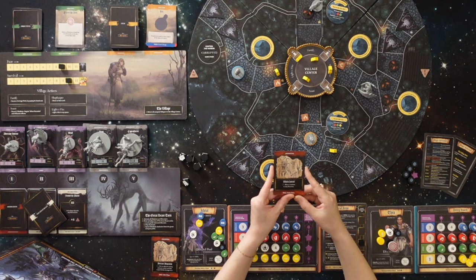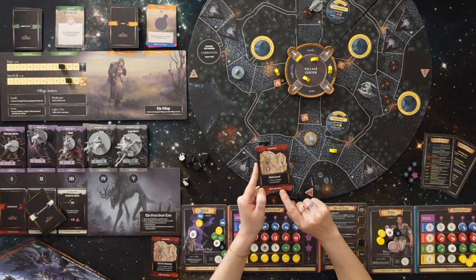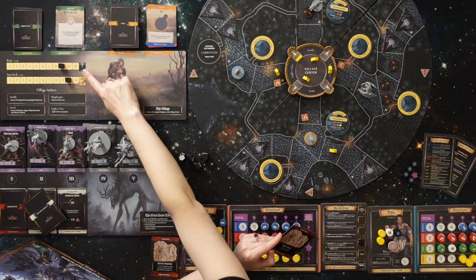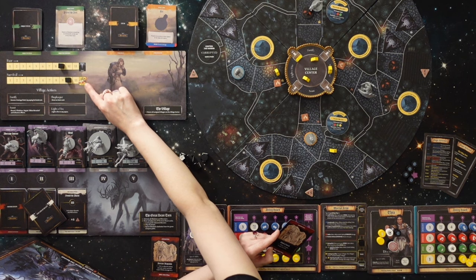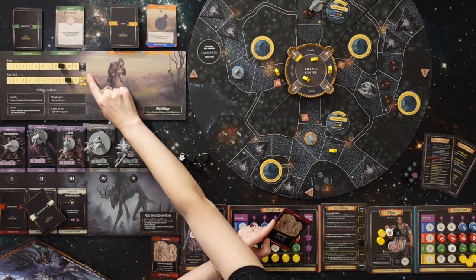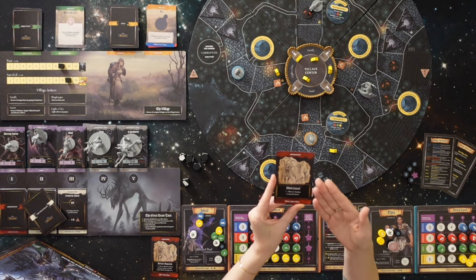An aberration card looks like this — it says Mind Control. For a black chip, you can move one shadow in any direction, giving you an additional ability, but it also gives you a flaw, which for this one is gaining fear. Fear is cumulative for everybody and tracked on this board along with survival. If your fear ever reaches the end, you will be defeated; if your survival reaches the end, you will have victory. You are racing to reach survival before your fear catches up with you.